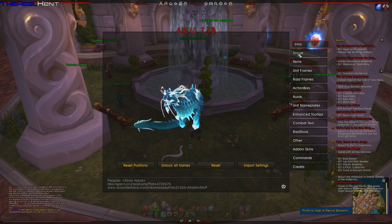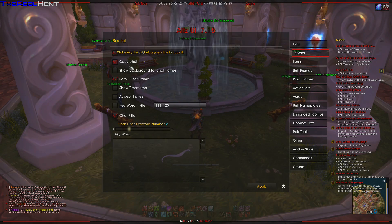Let's go into it here — we have social. Replace channel names and all that, keyword invite, accept invites, show timestamps, and so on.